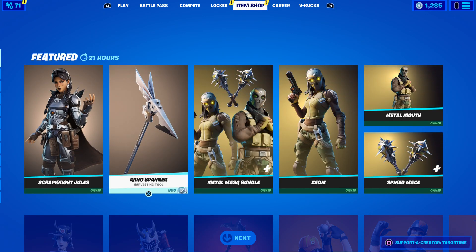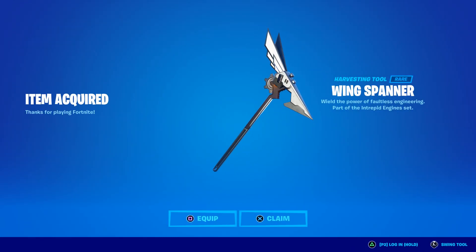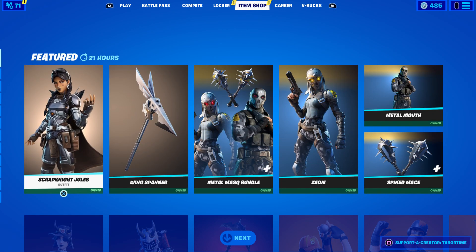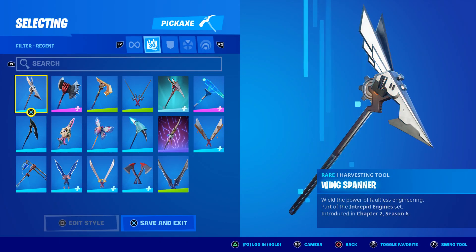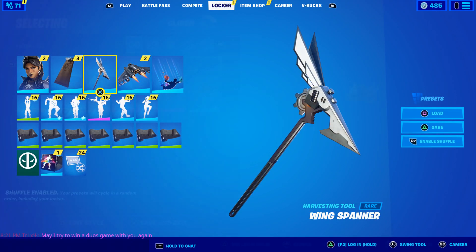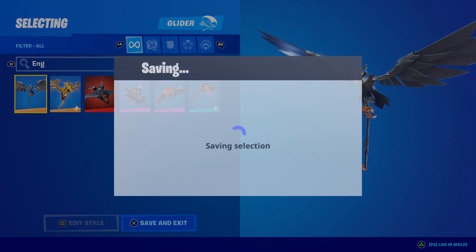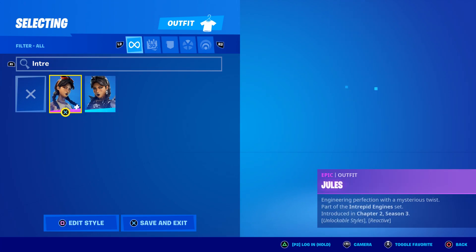I'm going to buy the Wing Spanner for 800 — this is her pickaxe. She does not have a glider in the shop, but we have an old glider, and there's no wrap associated with this either. So we've got a little bit of work to do to make this combo. Let's go ahead and equip the pickaxe called the Wing Spanner. For a glider you can use the other Jewels glider which is called Ohm, right here, so that should work out perfectly.